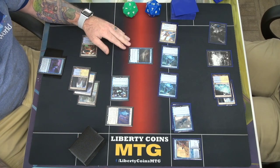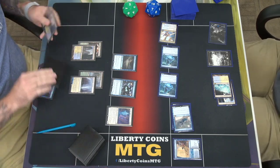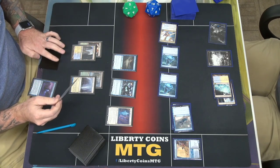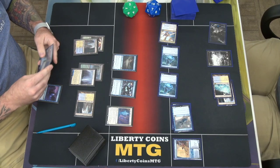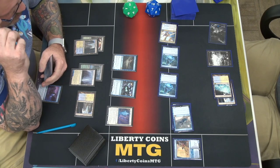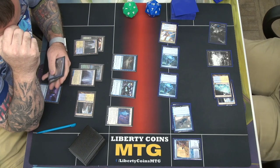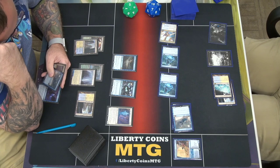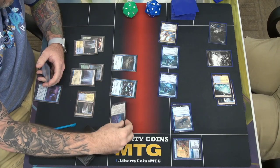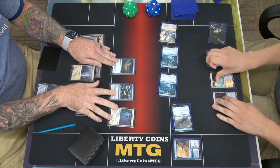Block one of these and take six. Go to two. It's your go. Play, draw. Play this land tapped. This guy can't block anything so we're going to move to combat — no, we're not. I'll pass.